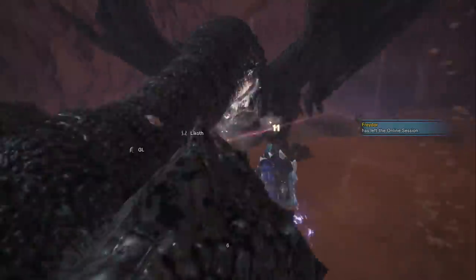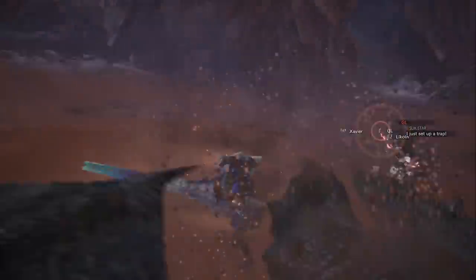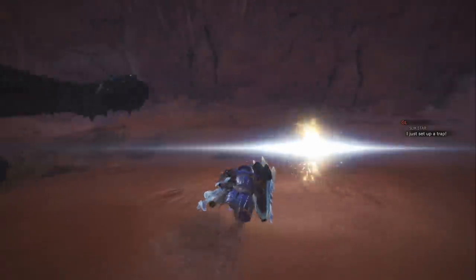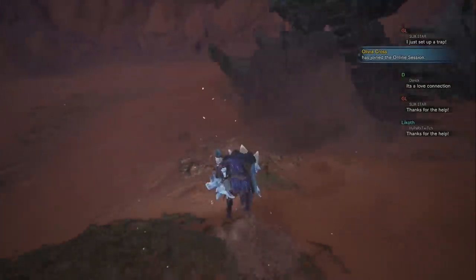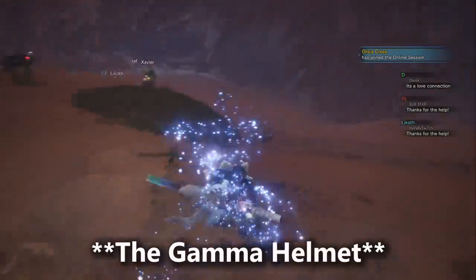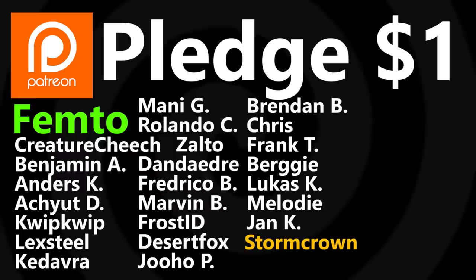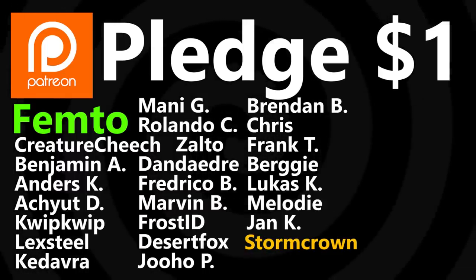That completes the entire Lunastra Alpha Beta armor set. The total score came out to be an A+, with some pieces in the set really redefining high quality builds — especially the Empress Mail Beta, but also the Evade Extender skill and Wide Range which you can find on the helmet, the vambraces, and the leggings. Hopefully you guys found this useful. Let me know if you agree or disagree with my assessment. Thanks for watching and I'll see you next time.